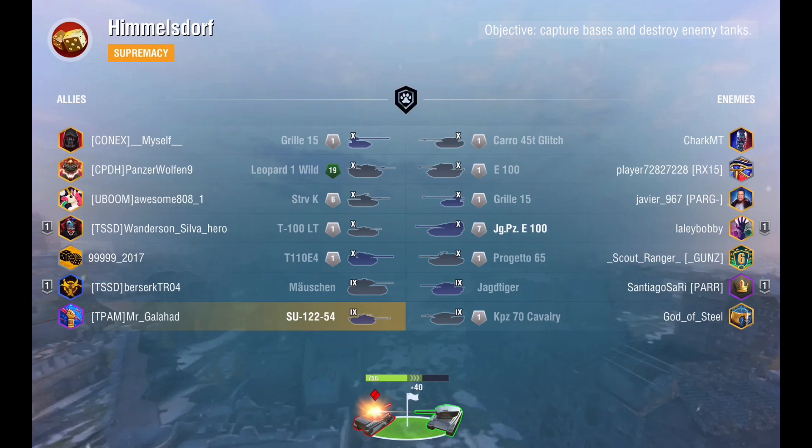Hi peeps, Junction 6 here and today we're with Mr. Galahad and he's in the SU-122-54 — the Soviet tank destroyer, tier 9.